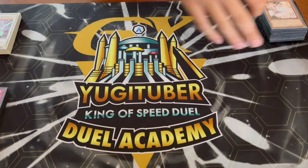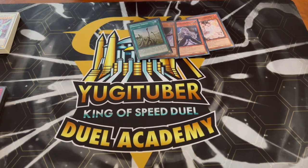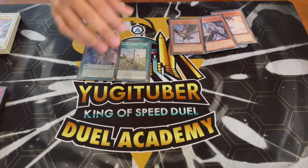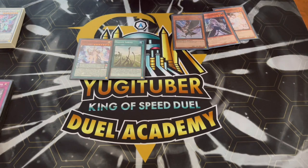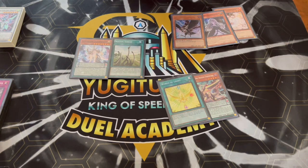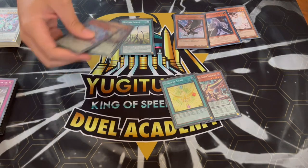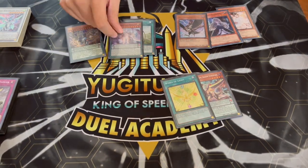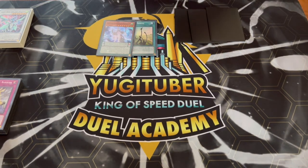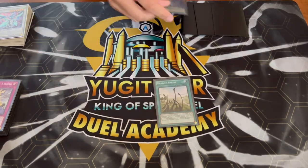Now let me show you a quick combo. Your hand could be Dragon Shrine plus Darkworm plus Wings of Light, and keep in mind the other three cards don't matter — it can be a combination of two cards like Darkworm plus Wings of Light or Dragon Shrine plus Darkworm. Any two-card line essentially gets you to the same board. Start by activating Dragon Shrine, sending your Odd Eyes Arc Pendulum Dragon.